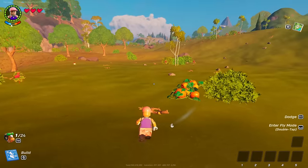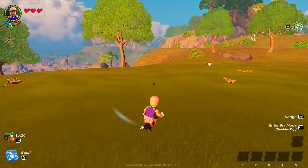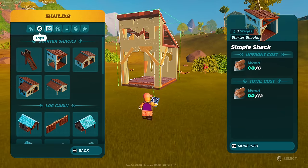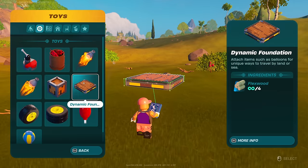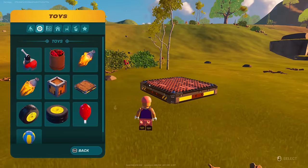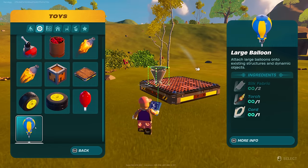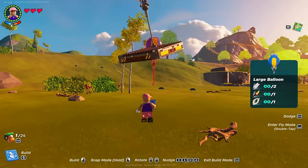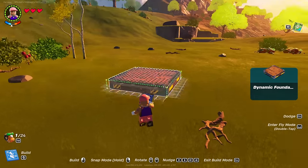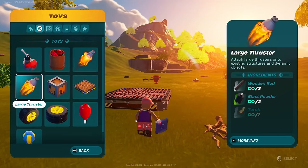The next way that you can do it — and at the end I will tell you another way which is really OP — is you could build yourself a vehicle. This is not really early game, but what you'd need to build a vehicle is a dynamic foundation, something like this. Then you can really decide how you make it. So you could add a balloon to it, you could add wheels to it, you could add thrusters to it.